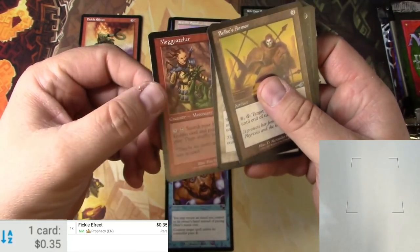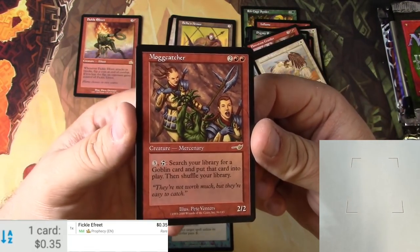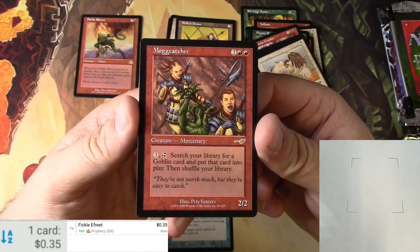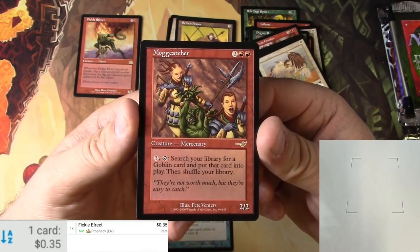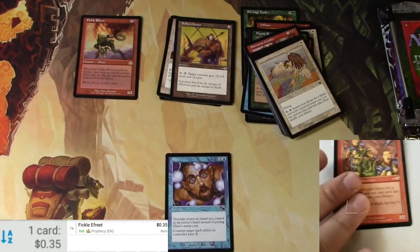Laccolith Rig, Lash Knife, Flowstone Crusher. There's Belbe's Armor, Battlefield Percher, Chieftain en-Dal, and the upside-down Mog Catcher — mercenary, 2/2 for four. You pay three to tap it and search your library for a goblin card, put that card into play, then shuffle your library. So goblins don't like to have high casting costs — unlike other non-tribe creatures, I imagine.